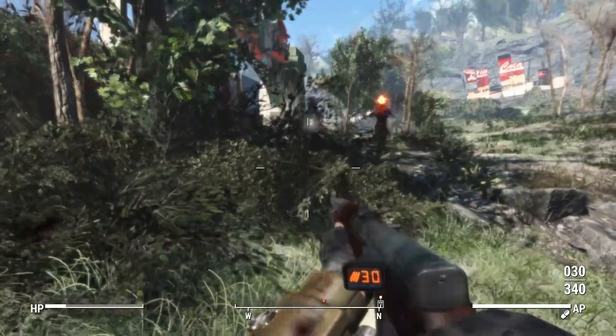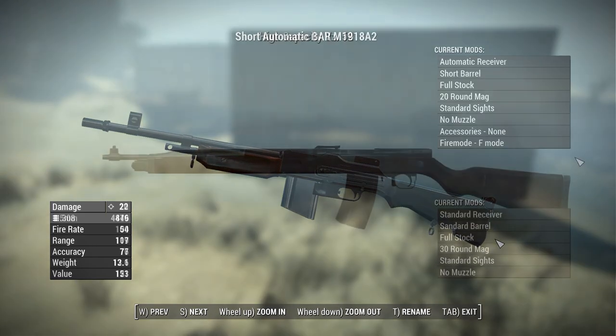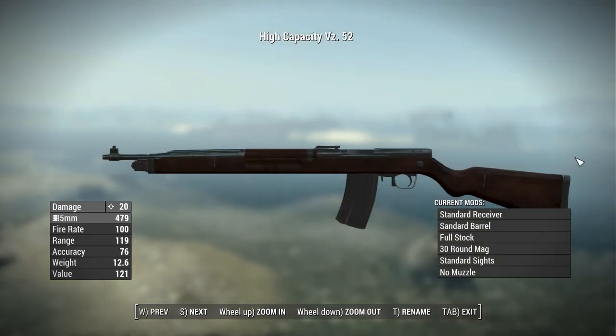To get a sense of how each weapon performs, let's look at their stats. The Browning Automatic Rifle has a base damage of 22, shoots .308 rounds, has a fire rate of 54 as currently configured in fully automatic, a range of 107, an accuracy of 77, a weight of 13.1 pounds, and a value of 153 caps. Keep in mind my character has no perks, so these are the raw stats of the weapon.